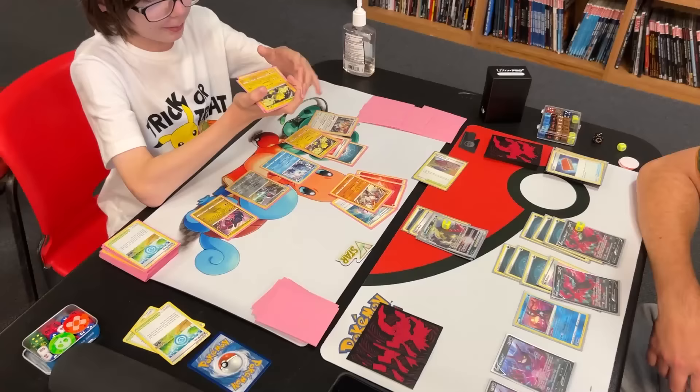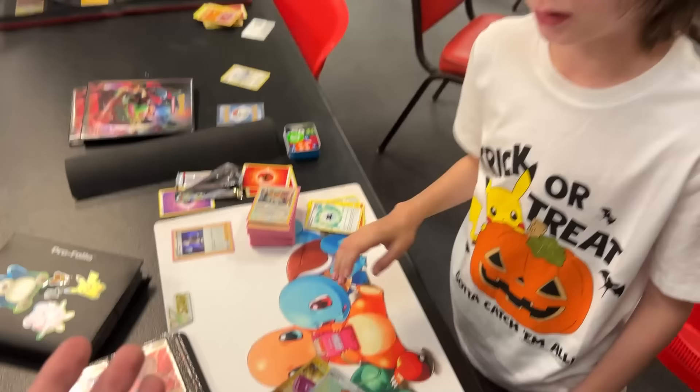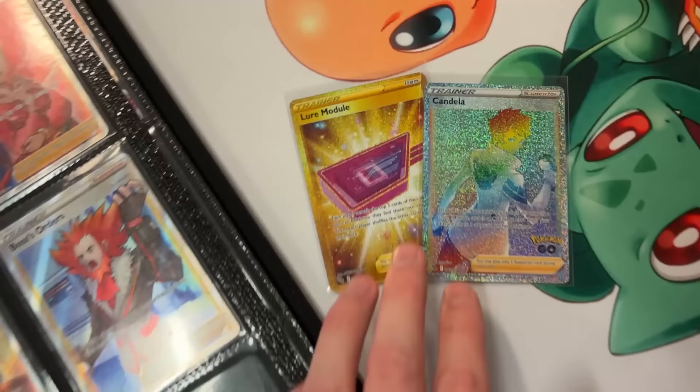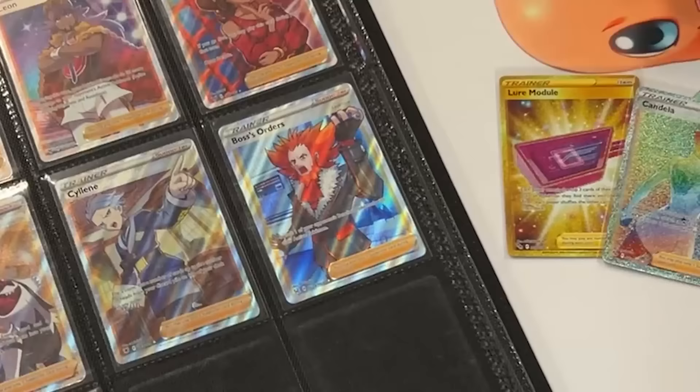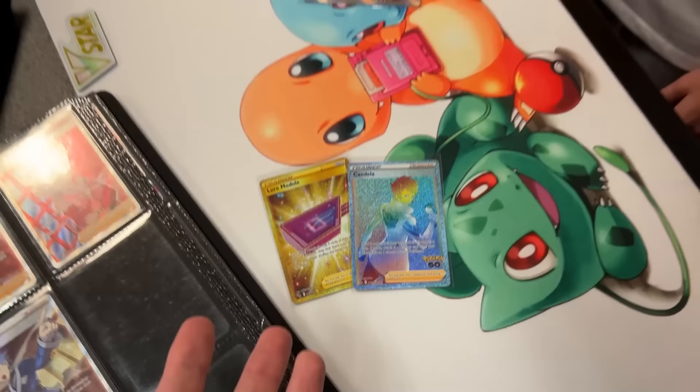We're working out a trade here with the one and only Pokeyzard once again. These two cards right here look very familiar — Lure Module and rainbow rare Candela, two more cards that I actually need from the Pokémon GO set. And what card did you need? Full art Boss's Orders, and that's the only one you want. I don't see anything else that I would really want. Well, next time I'll owe you another card as well because we're here every week trading every single week, Pokeyzard. Here's the Boss's Orders.